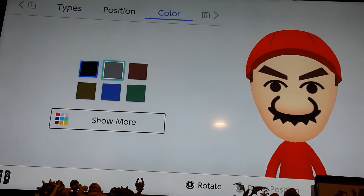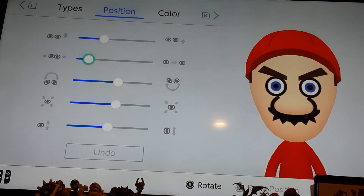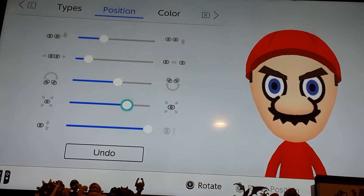For eyes, make the eye color this blue. Choose these eyes — one size bigger, put them closer, and put them up.